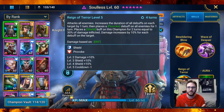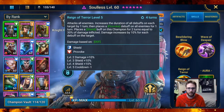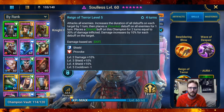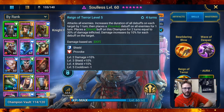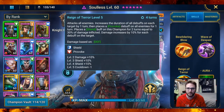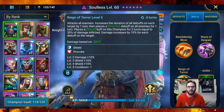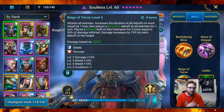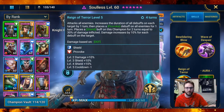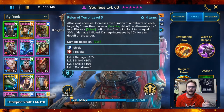Increasing the duration of all debuffs is super useful in things like clan boss or dragon where you're putting all these poisons on the opponent. This will extend them by at least one turn longer, and by the time they fall off, you're putting new poisons on the opponent. It just keeps cycling — super useful. On top of that, he places a provoke again, but this time it's AoE so everyone is attacking just him, allowing your other champions to just go to town on the enemies.